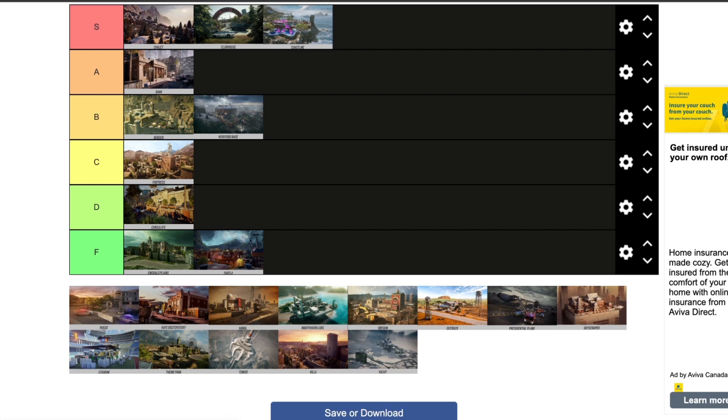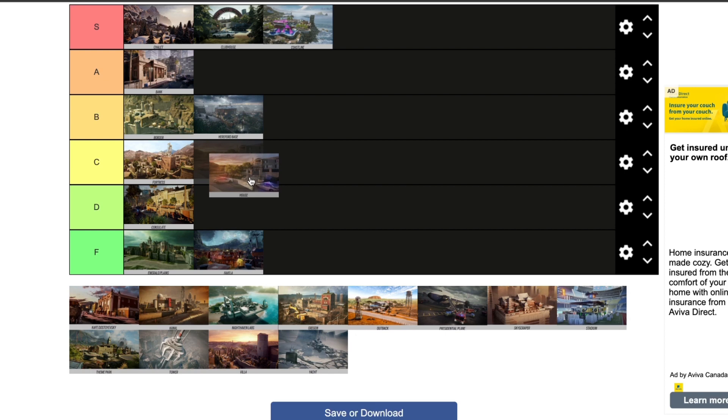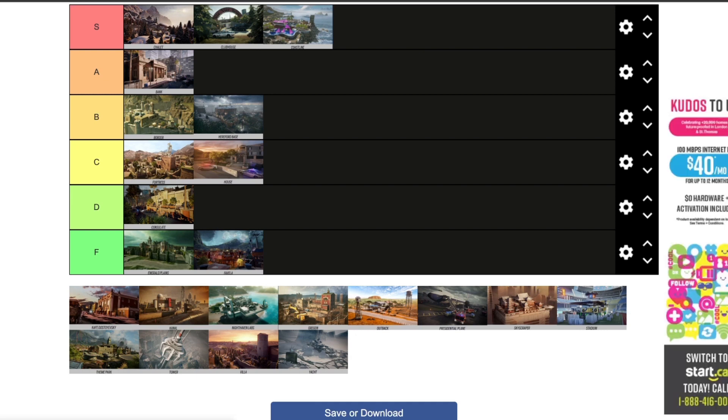House — OG House would be an S tier, I think everybody agrees with that. But the current House is a C tier. It's an okay rework, I don't mind it — it kind of still is the same map. But I'm not a huge fan of the basement, which could have been done a little bit better. The basement is a big throw for me and that's what's holding it back from B tier. Other than that, the first and second floors are pretty good.